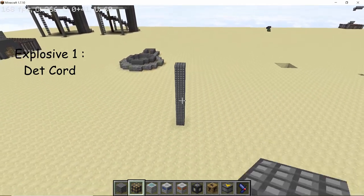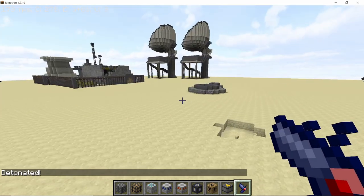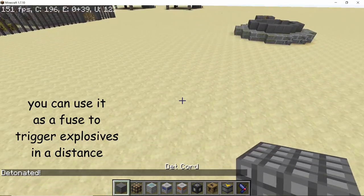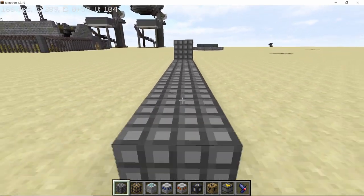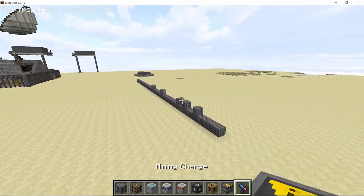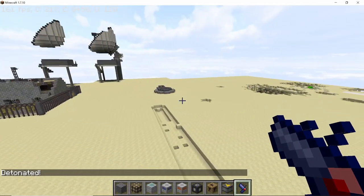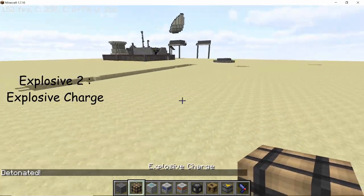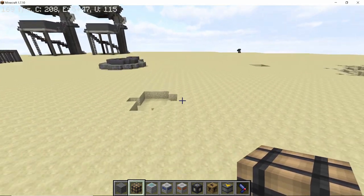Now let's take a look at some of the basic explosives. The very first one is the detonator cord, which works like a fuse for real bombs. If I trigger one of the cords, the entire line will blow instantly, so it can be used as a fuse to trigger explosives from a very large distance. As you can see, I have a pretty big line of detonator cord and as I explode one of them the entire line goes off — pretty useful stuff.